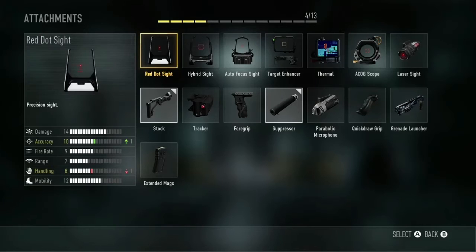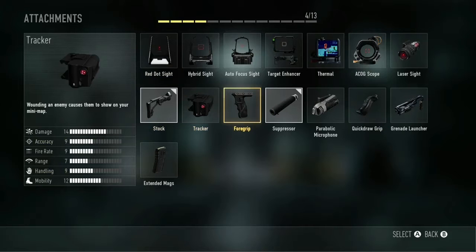For my perks I always go with Low Profile, Peripherals, Blast Suppressor, and Toughness. This time I didn't go with Scavenger because, like I said, the gun prints its own ammo.